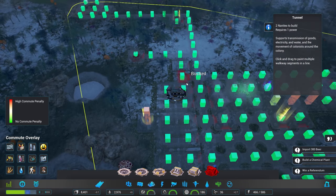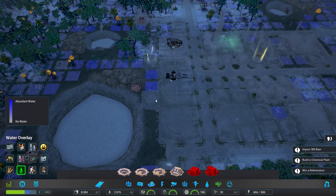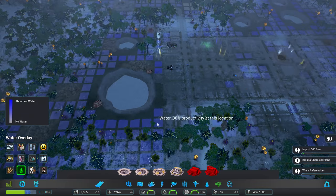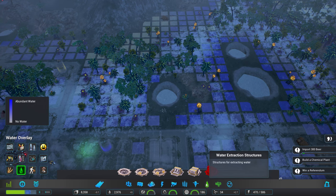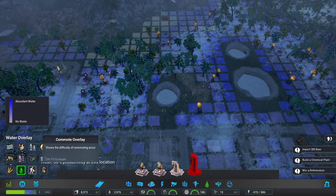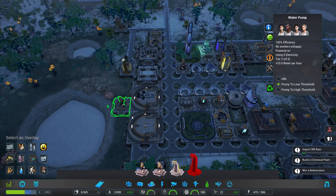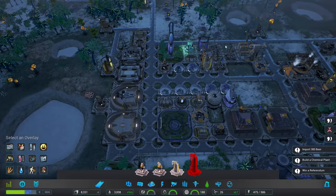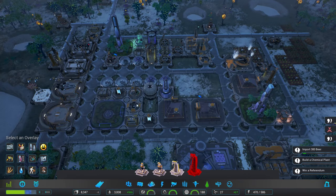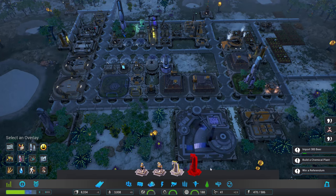One of the commute problems is right there and it's very easy to fix. This one — a water pump — not as much so. Where's the next best water location? 90% pretty much around this lake, that makes a lot of sense. So then we shall move a water pump over there. One is at 20.4, this one is 23 — I wonder why there's a difference there. That will help us out — these places now have better access to the tunnel network.